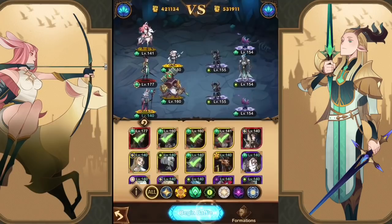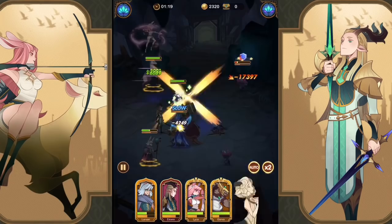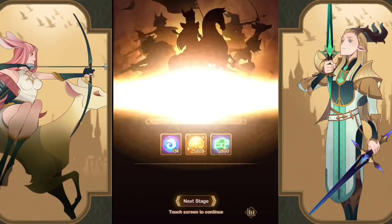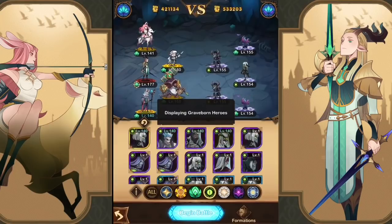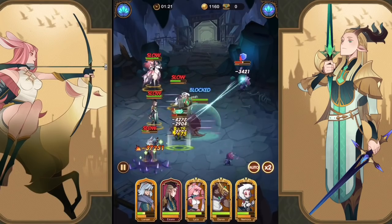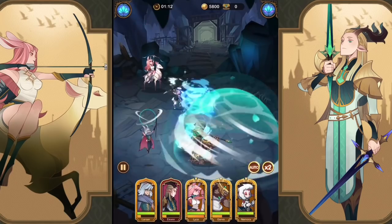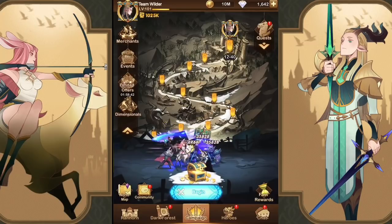Still waiting to unlock the Stargazer so we can do our first pull there and get our guaranteed hero — which is going to definitely be a choice hero. I think I'm going to make sure I get the four copies of Iran so I can get him to ascended when I need him. I believe this is 13-3. I know all of the accounts have had this kind of little bug, so we'll continue to see how far we can push through the chapter even though it shows we're on 12-40.